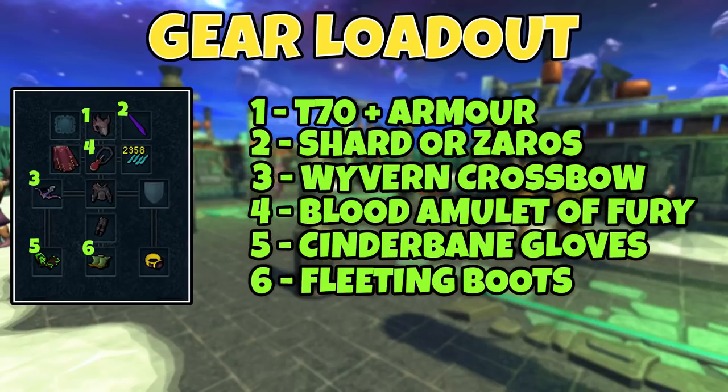Let's take a look at the gear loadout I'd recommend for this method. I'd recommend having Tier 70 plus armor. In the preset I'm showing I have Anima Core of Zamorak, and in the footage I'm going to be showing I'm using Serenic — simply due to the fact that this is the gear I have on my account. If you have a set of Armadyl that will work fine, and you do not need a Tier 85 weapon like the Wyvern Crossbow — you can use a set of Glaives, a Royal Crossbow, anything Tier 70 plus realistically. Obviously the lower you go, the less kills an hour and the less profit an hour you're going to be making.